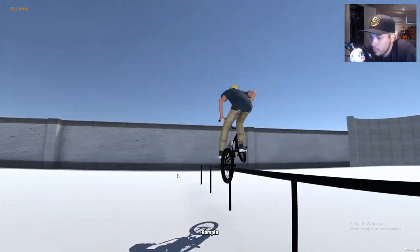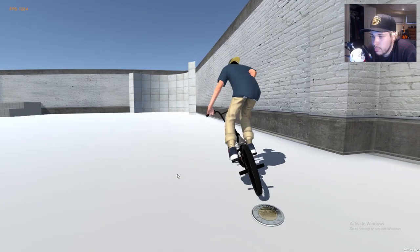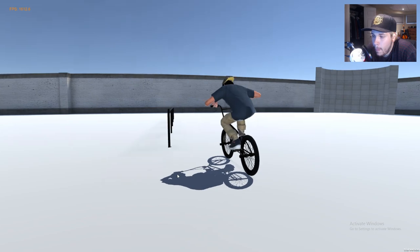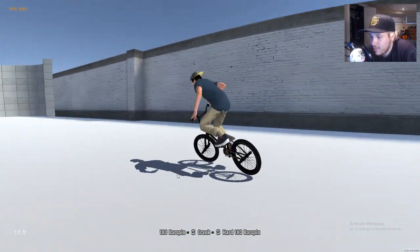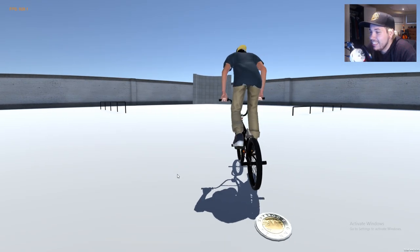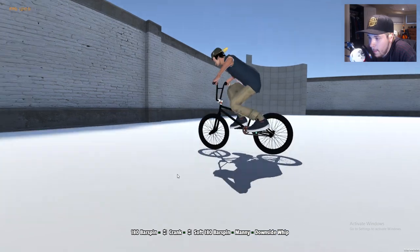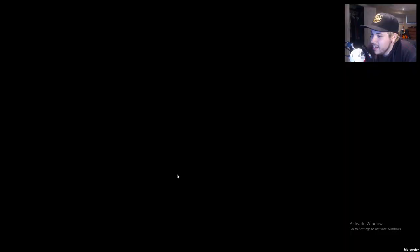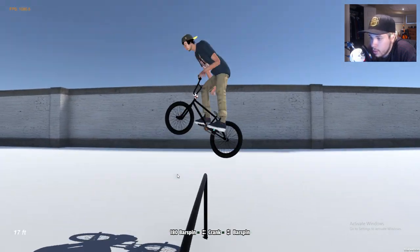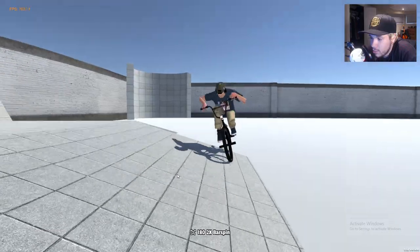Bar crank — oh my god, there we go, that was pretty cool! Let's see if we can do something better. 180 into crank arms, let's try that. Oh my god, there we go — looks so insane! Bar 180 crank arm to manual — oh my god, couldn't manual whip before but now apparently he can. Let's try that a bit cleaner. Oh nice — I don't think it gets any better than that.